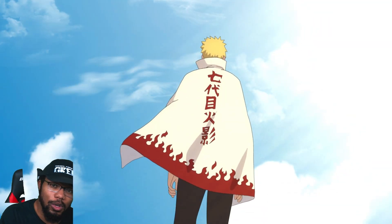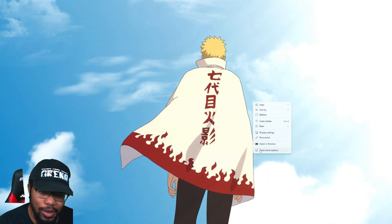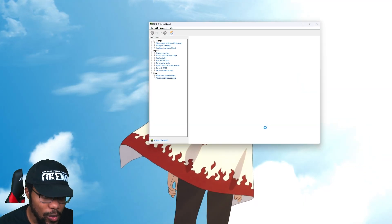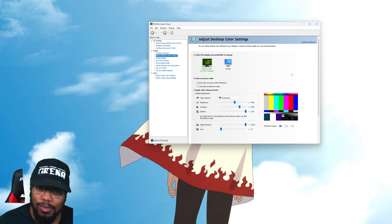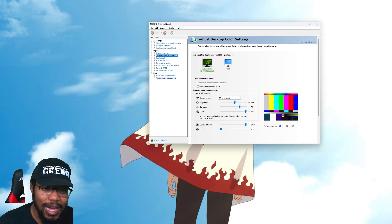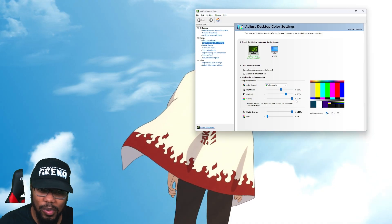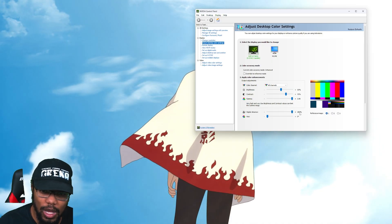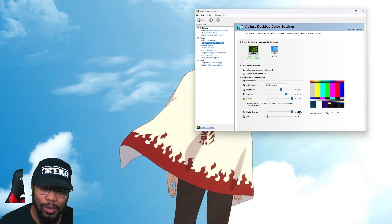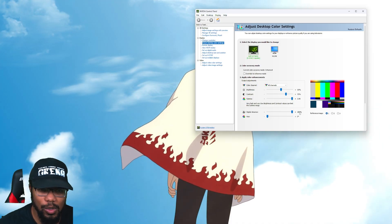First things first, we're going to start on the desktop. If you have an NVIDIA GPU, right-click and go to Show More Options, then open the NVIDIA Control Panel. Under Adjust Desktop Color Settings, I have brightness around 55, contrast at 75, gamma at 2.8, and digital vibrance turned all the way up. This is dependent on your monitor — you can tweak it while in-game to make sure it looks good for you.